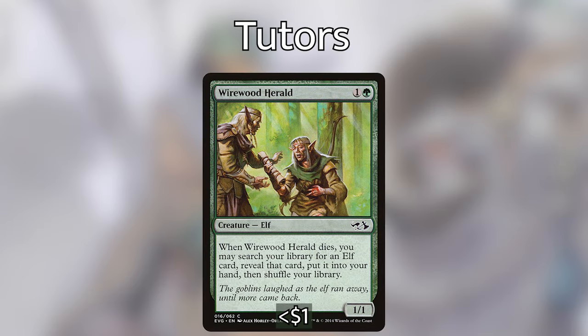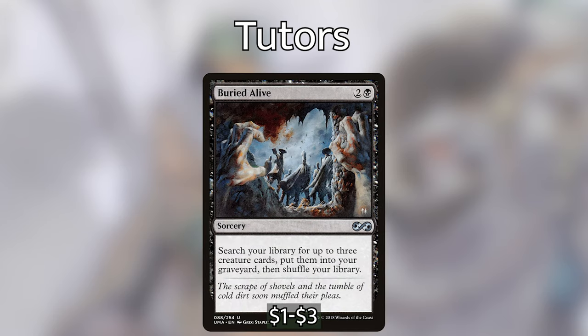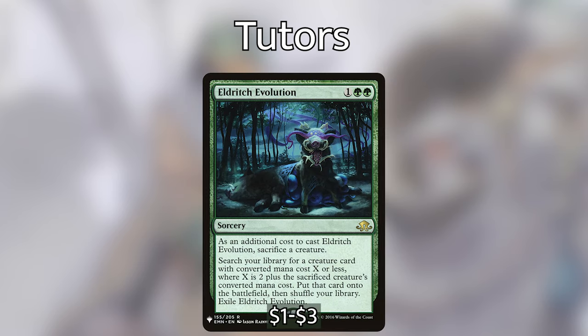For tutors: Wirewood Herald is an elf that when it dies, lets you search your library for an elf, reveal it, and put it into hand. Eladamri's Call at instant speed searches for any creature and puts it into hand — an amazing and surprisingly budget tutor. Buried Alive searches for 3 creature cards and puts them straight into the graveyard. Eldritch Evolution requires sacrificing a creature but lets you search for a creature with CMC X or less, where X is 2 plus the sacrificed creature's CMC, put it onto the battlefield, then exile Eldritch Evolution.